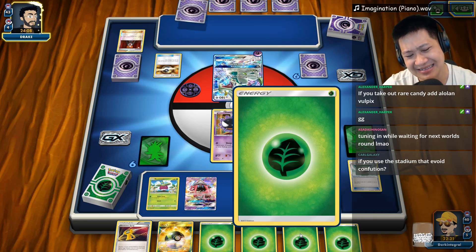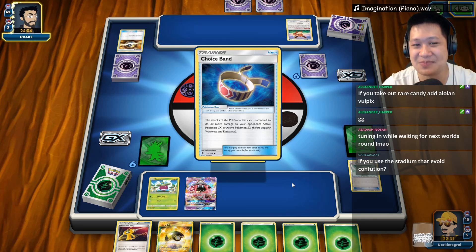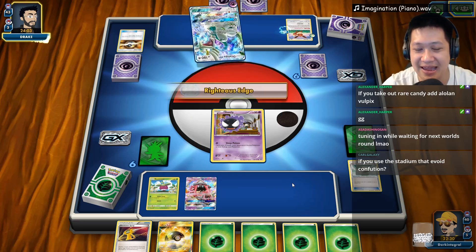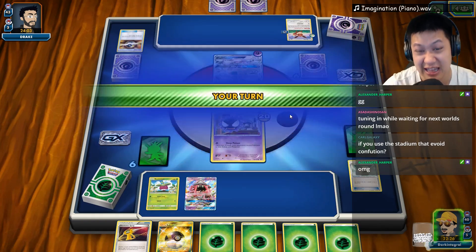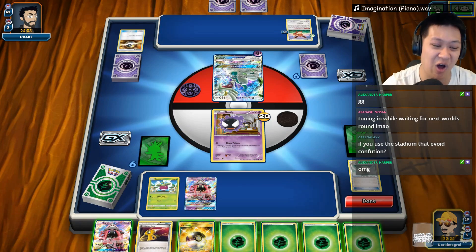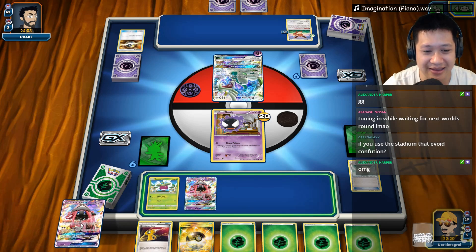Sometimes you get a flood of something else — you'd rather have a mix of everything. Righteous Edge — not going to use a GX attack. Maybe he's saving for that. Oh, it gives me a draw supporter right here! Lucky me, we needed that too. So I'm not going to be selfish — let's go ahead and play this right here.